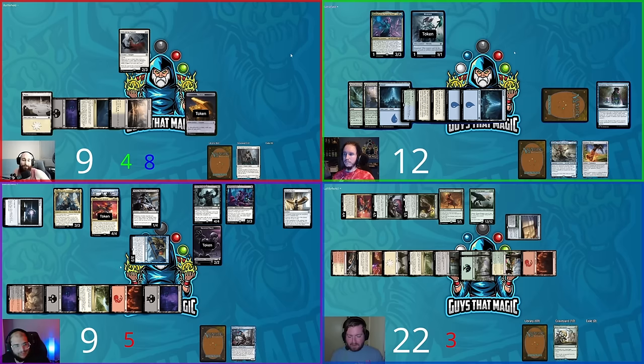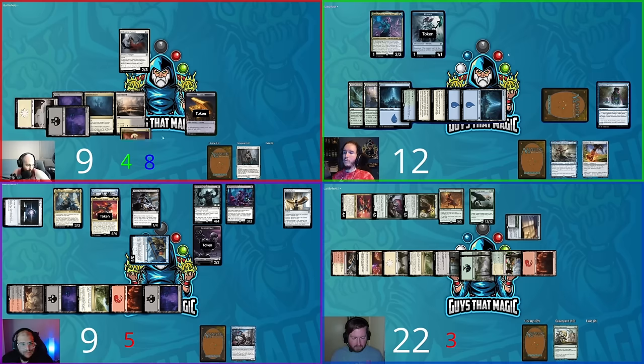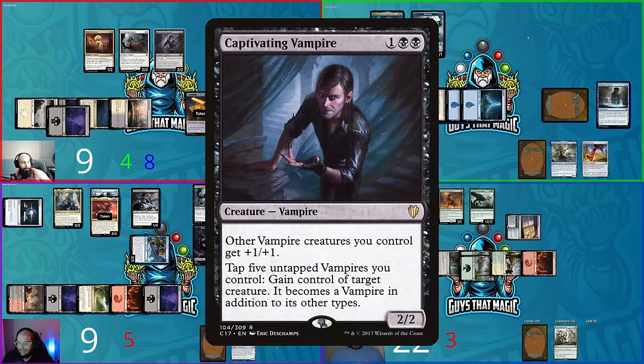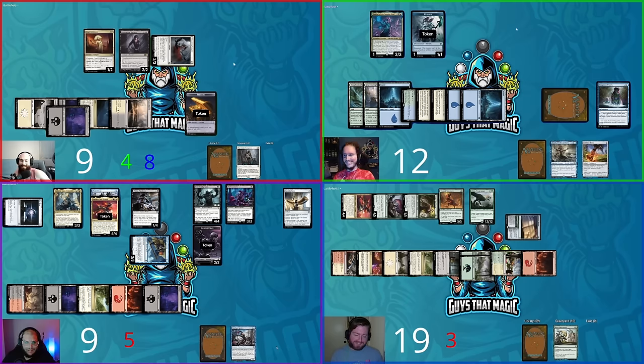Steven passes. David plays a Swamp, taps two mana, and casts Cruel Celebrant — power one, toughness two, triggering Welcoming Vampire to draw a card. David taps three and plays Captivating Vampire — other Vampires get +1/+1. David goes to combat, swinging three flyers at Hunter for three damage. Hunter goes to 19.